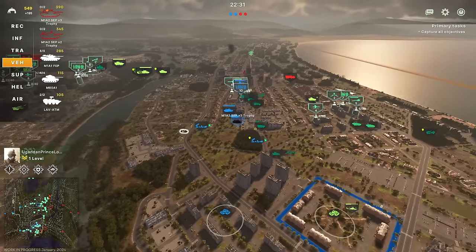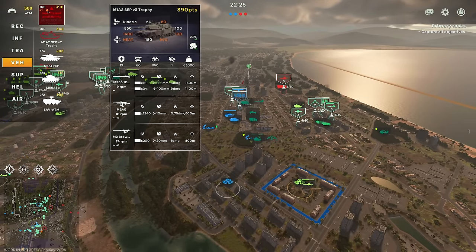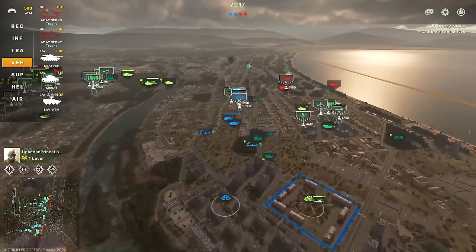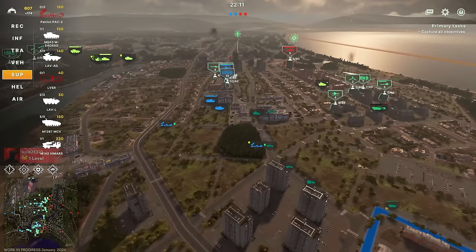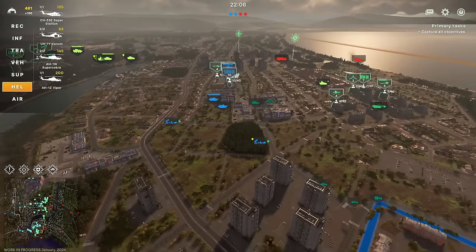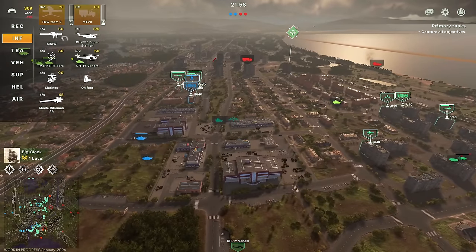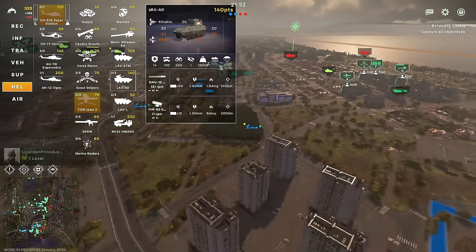Meanwhile what we're going to do is just continue building up the tank army. Our M1A2 SEPv3 is taking a while to come back because it got destroyed previously and it's worth a lot of points, so it makes it take a long time to replenish. When that's available and we bring it in, we'll think about making a push because we want to create a critical mass that is well supported. So in this case we're going to need an LAV, we already have the Patriots in position, and potentially more infantry so that we can move through these buildings efficiently.